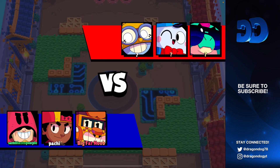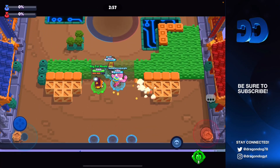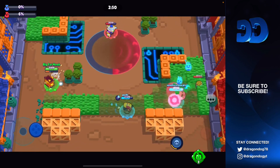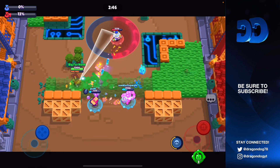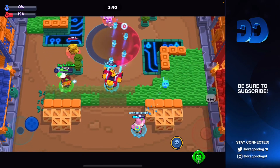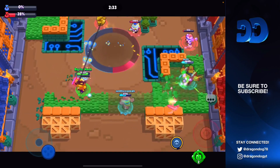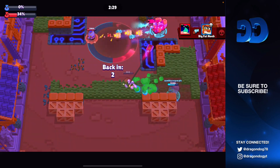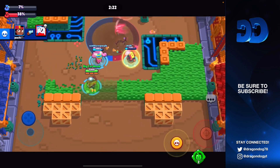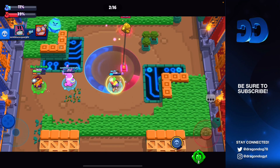We want our Grom to go to the right side so he has that wall to deal with his lane. I'm going left — the Buzz is pushing up, I want to keep him back so he doesn't get into our grass. Carl already pushed into our lane. Our Meg has super so might be able to get some control. I break the wall to get Buzz out, but he hooks me and I go down. At least we got the Buzz. We have a little bit of control.